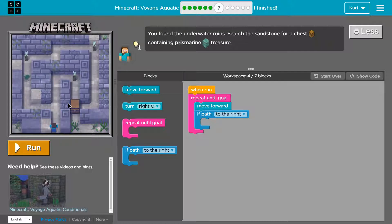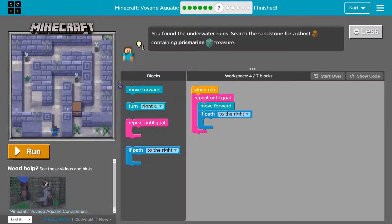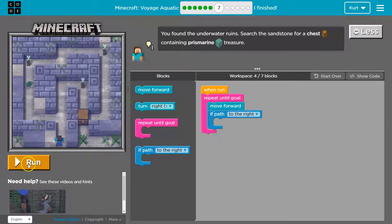It is definitely a maze. Alright, let's see what we can do. Quick reminders: here's the blocks of code we can use, here's our workspace, here's the game board. I'm gonna make the game board a bit bigger and hit run to see what they have so far.